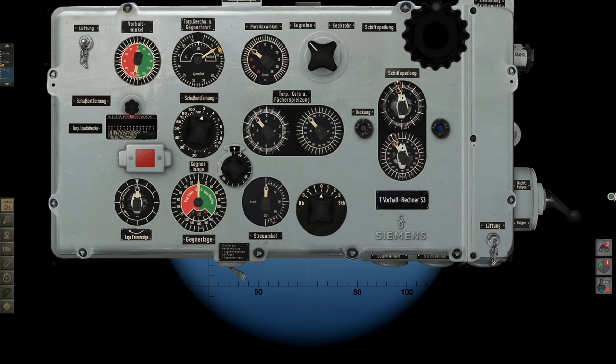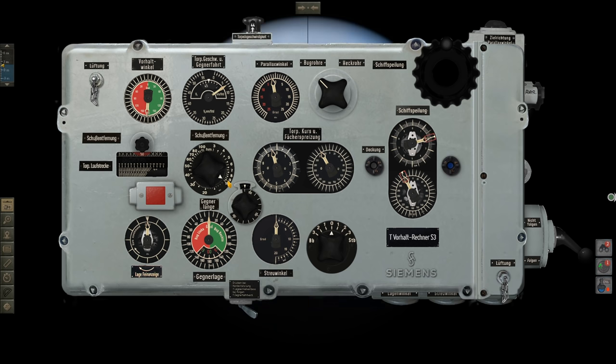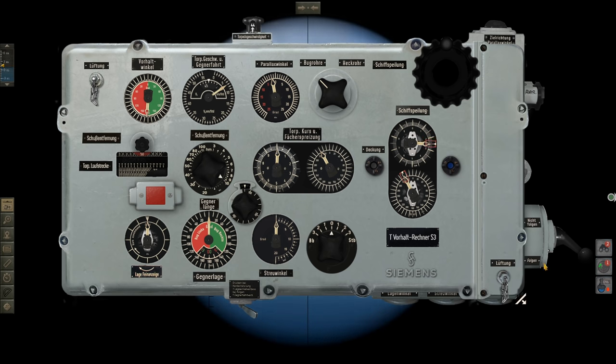We'll plug target speed at seven knots. Since we are using T-1 torpedoes — G7As — we'll set torpedo speed to 44 knots. Plug in a range of one kilometer for the time being, and we want it enslaved.